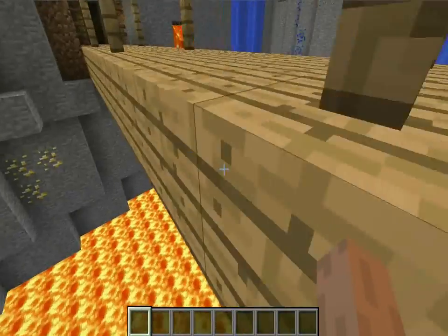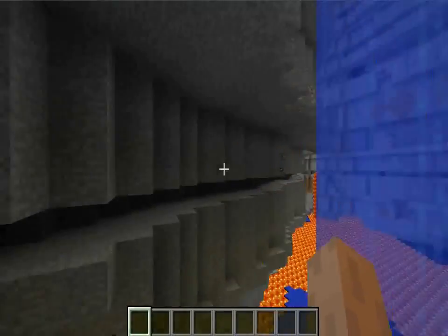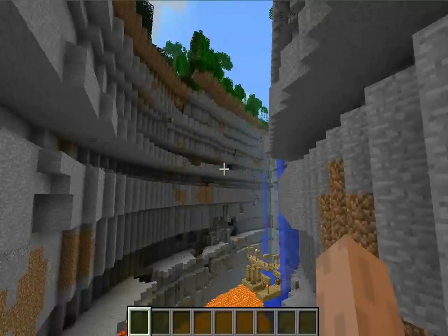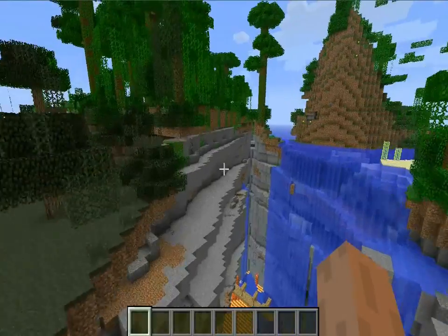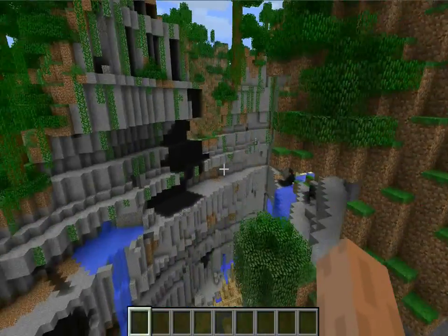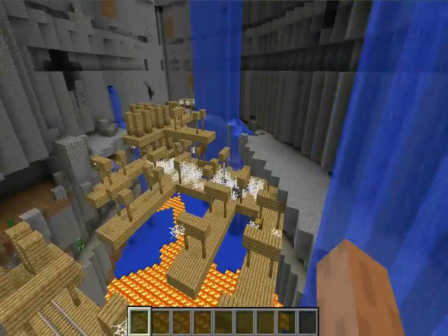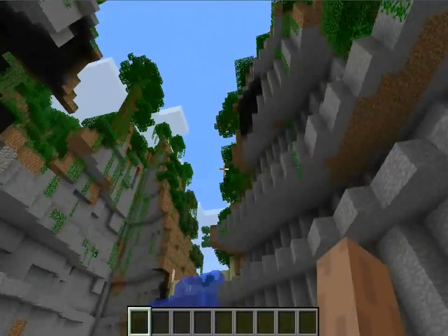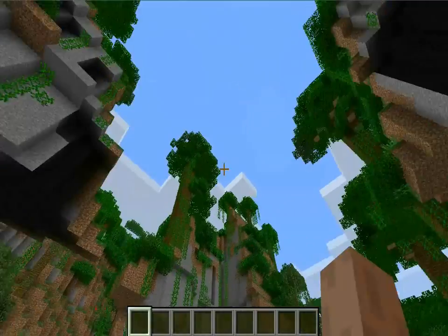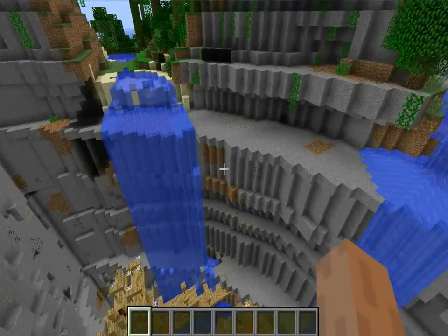The bottom of the ravine is already at diamond level, so you just plummet down and find your diamonds. Of course there are no diamonds visible here yet, but there are a lot of ores. Look at this — the ravines actually cut through the land. There's the mine shaft stretching across, and when a ravine meets the land it cuts right through it. There are no underground ravines in this mod — it's all above ground.